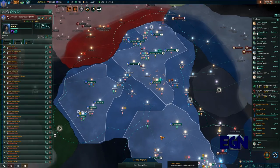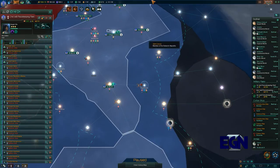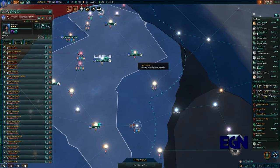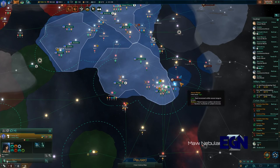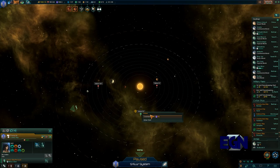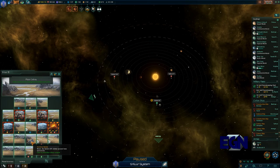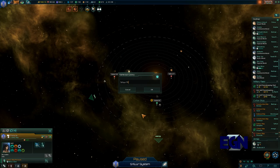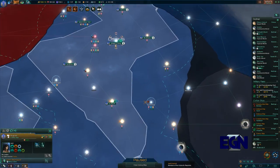This planet needs more research - that'll be a good idea. Where is this peacekeeping fleet? You're going to stay there for the minute. There's a colony ship - you are going to colonize this planet. Let's get you to go there.